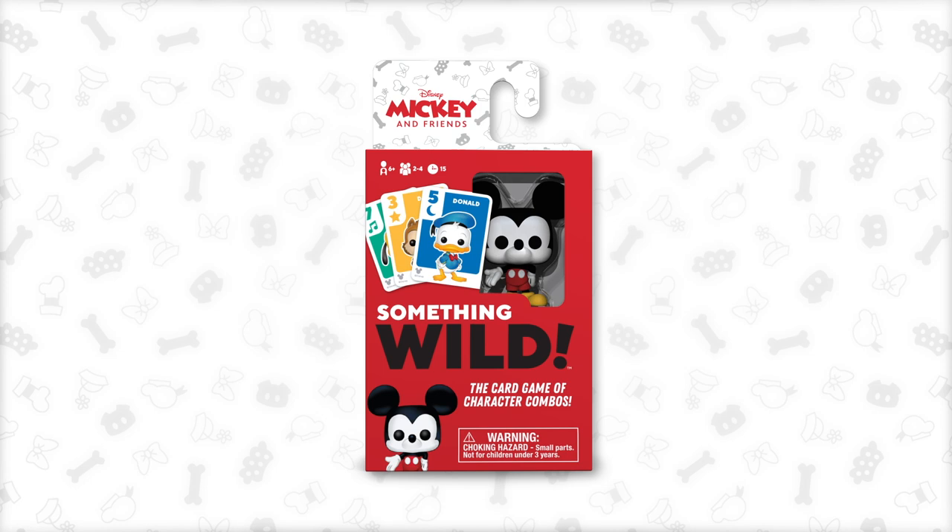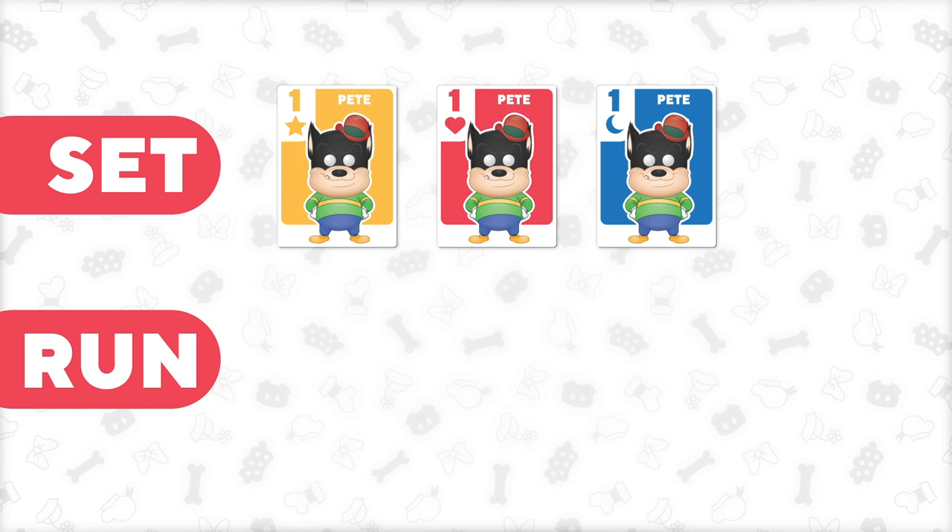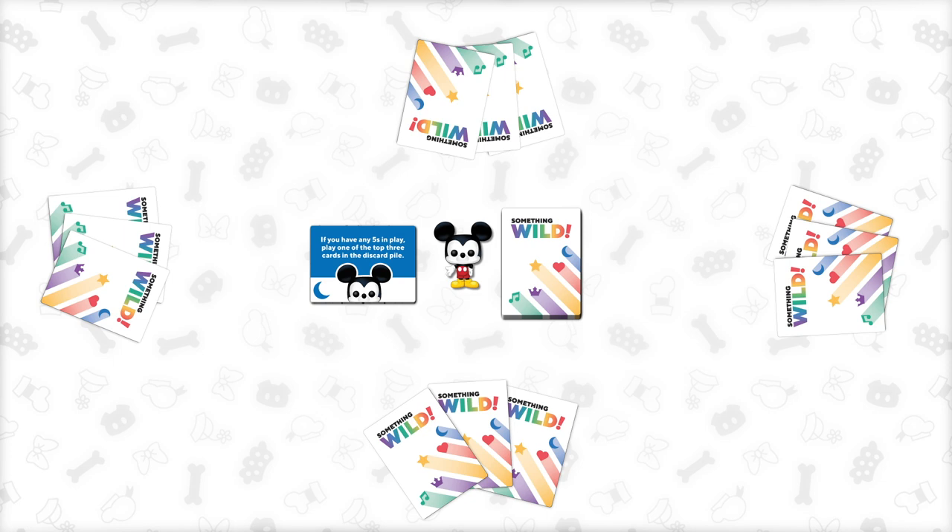To win, you'll need to be the first player to score three power cards. Power cards are earned each time you make a set or a run. Sets are three same-numbered cards of any color. Runs are three same-colored cards with numbers in order.